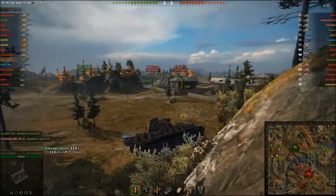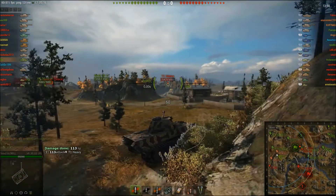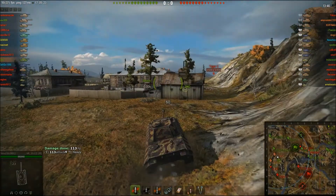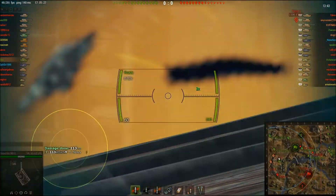If you give your position away in the early stages of the game, both sides suffer from this. If your team or the enemy team see an enemy tank early on in the game, it alters the direction that they go. The amount of times that I've been playing my scouts — Tiger 1, I believe he's turned this corner because he's seen him early.